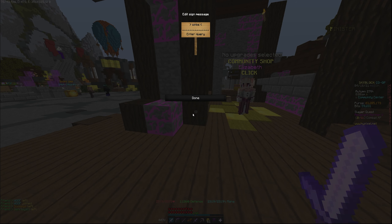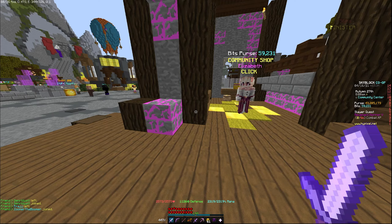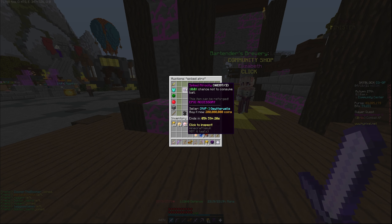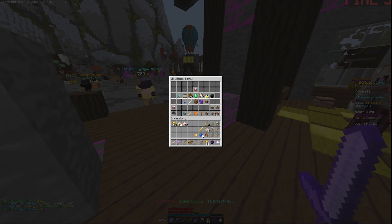Let's take a look at Spiked Atrocity. Spiked Atrocity is going for 200 million. But like I said, upgrade to that other talisman — I can totally remember its name — the bait ring. That's it.